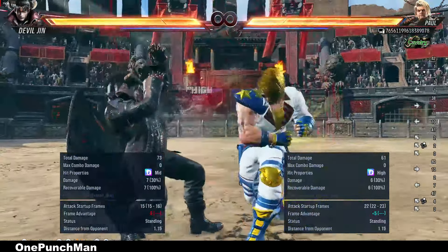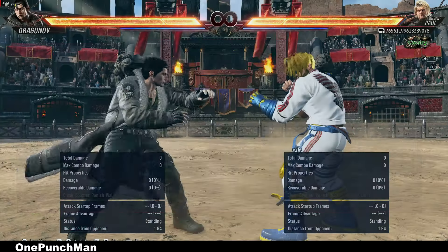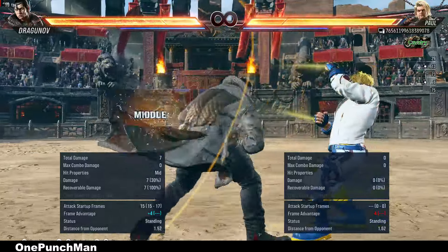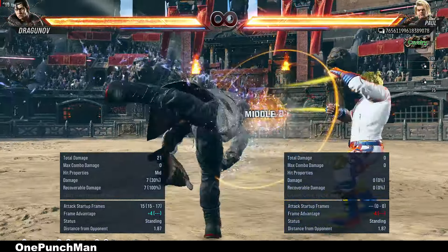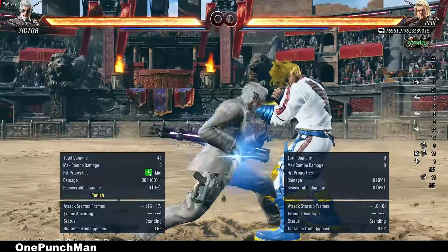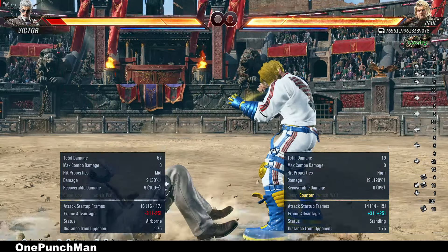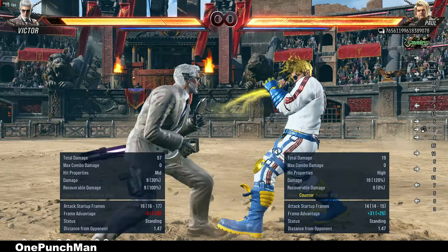If you like chip damage, up-forward 2 is better. Running attacks are also annoying — doing a sidewalk is the best option, but at some conditions it is not possible. You can interrupt them if you see them coming; there are a lot of options there.